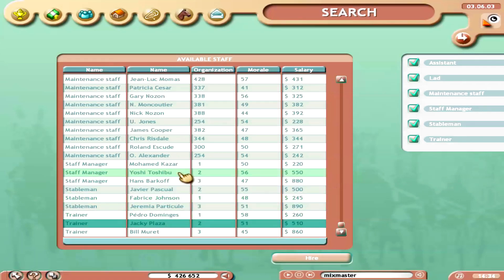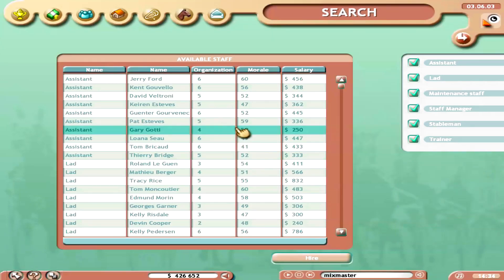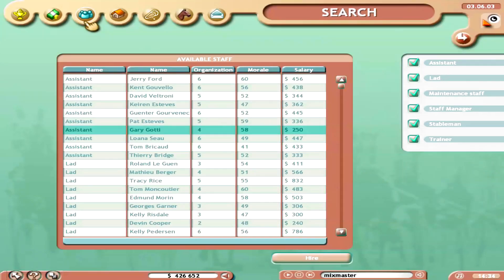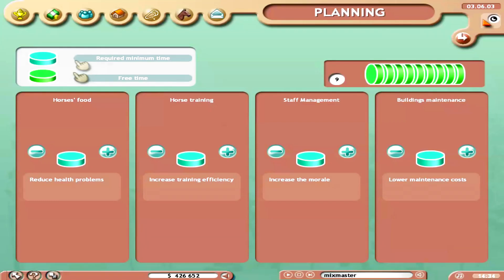Staff morale can fluctuate depending on whether you're winning or losing and whether you have proper buildings and facilities. Your actual performance in this game can affect that. The management section is where you delegate how you want certain people's positions handled. There's also a planning section where you can put focus on certain priorities — for example, focusing more on your horse's food to prevent health problems.